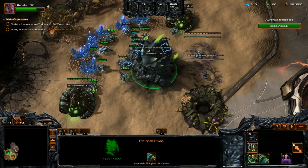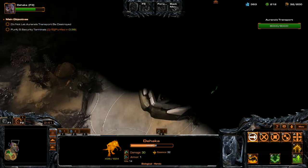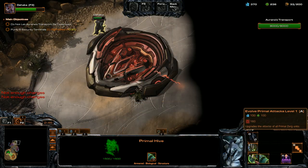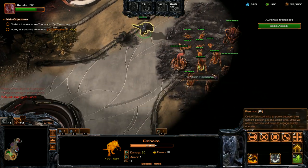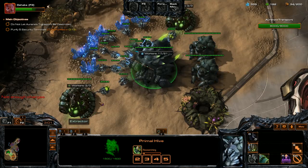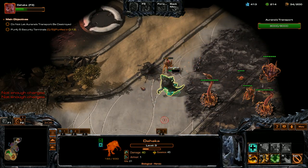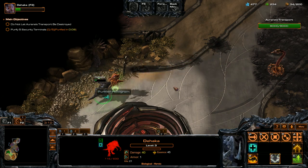We're going to leave that Spinecrawler alone until we have some more units down. As soon as one of those Primal Wardens is done, we're going to get down Glevig's Den. We're going to get Primal Attacks level 1 now since we have extra resources. Get one of these Hydralis going to run back, use our Leap attack against these Zerglings. We leveled up with the Hawk — we'll get Primal Regeneration level 1. And we leveled up again — we'll get Devour level 2.